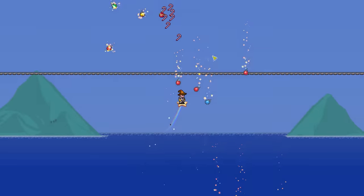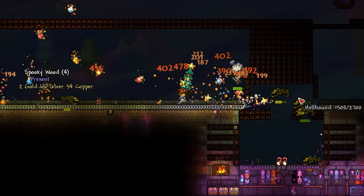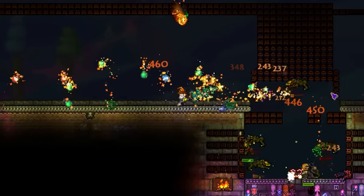And of course, let's not forget what the Christmas Tree Sword excels in — group engagement. However, I have to say weirdly, I wouldn't recommend this as your best bet for crowd control, as even weapons like the aforementioned Scourge of the Corruptor do a better job of sweeping up large groups of enemies found in events like this.